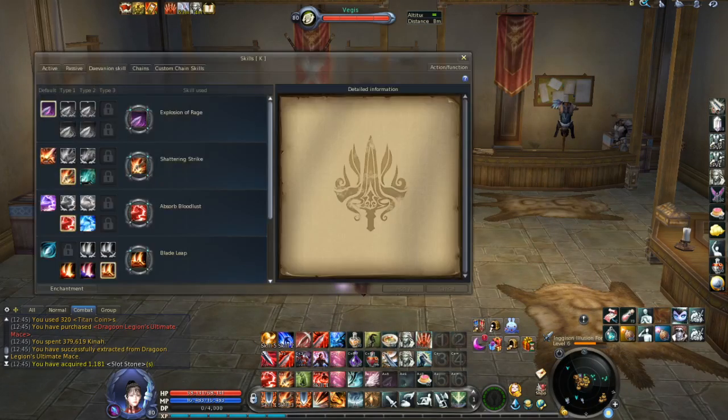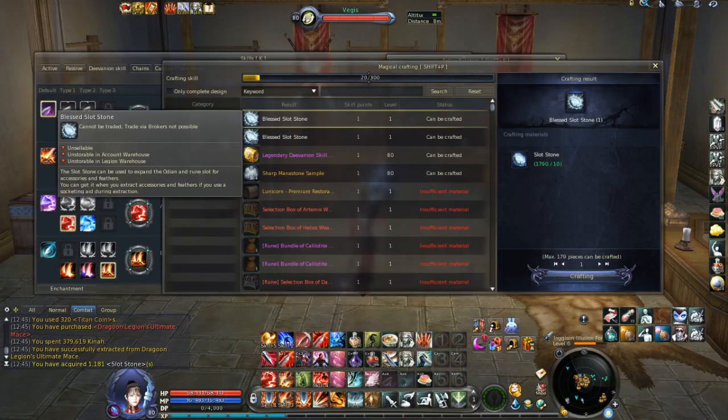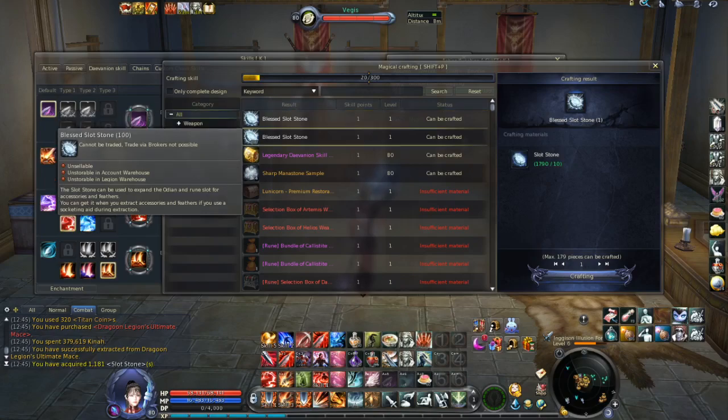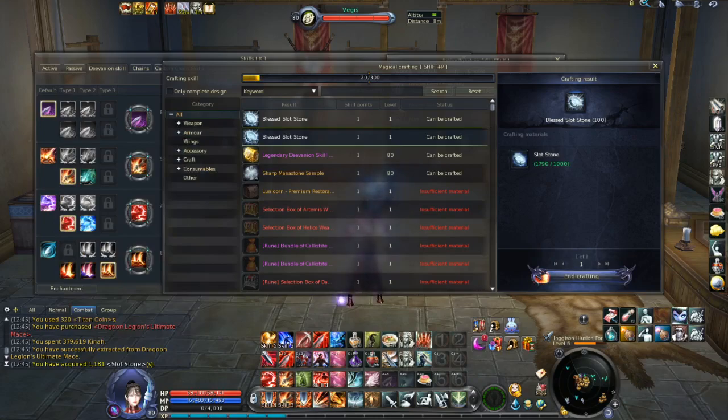Now let's go back to Magical Crafting because what we actually want are blessed slot stones. We need blessed slot stones, not normal slot stones. Normal slot stones you use to unlock your slots for your mana stones. Let's now get the blessed slot stones — I can just click here on crafting.